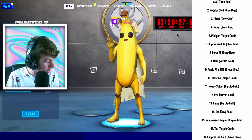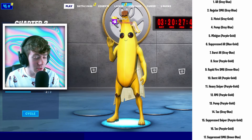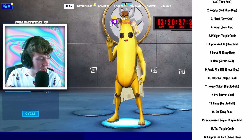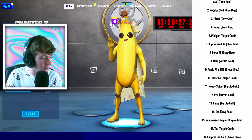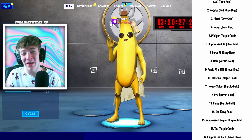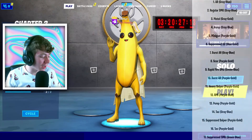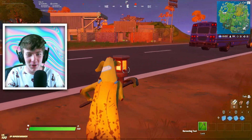Siri, pick a number between one and 17. It's 14 — that's a Tac, gray to blue, which is amazing. So I have the Scar and the Tac. Last one — Siri, pick a number between one and 17. It's five — that's a Minigun, purple and gold. Holy moly! At least we got the Tac. So this is my first game — hopefully I do pretty well. I have to remember: Scar, Tac, and Minigun.